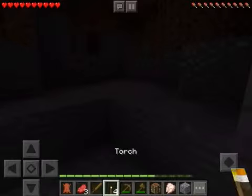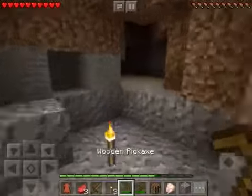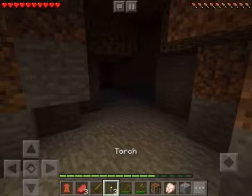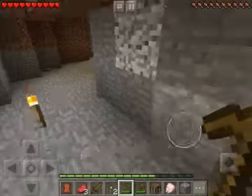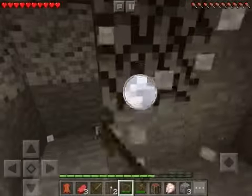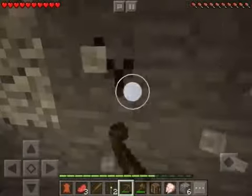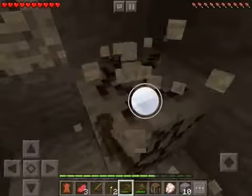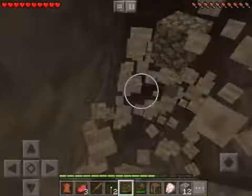You also want things to be light, because mobs can show up if it's dark — they spawn in the dark. So if you're not on Peaceful, you want to have a lot of light when it gets dark. Make torches as soon as possible. I'm just going to collect a lot of stone so I can make a furnace and smelt my food.